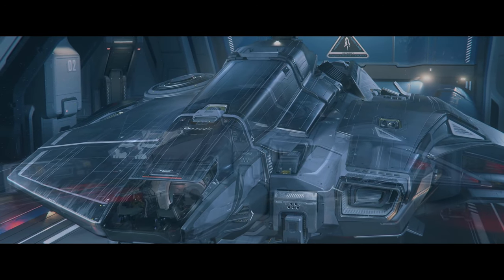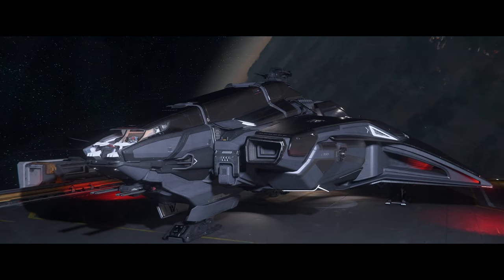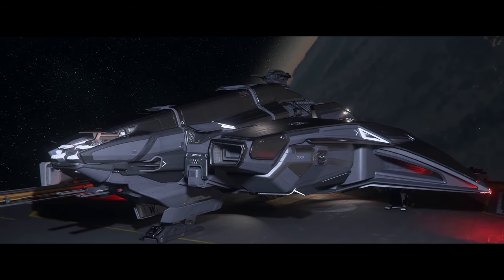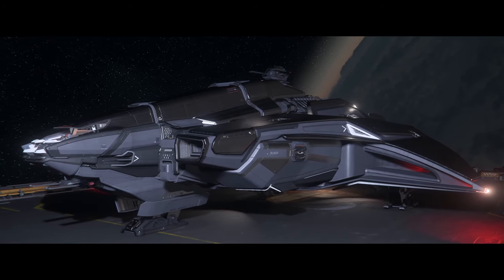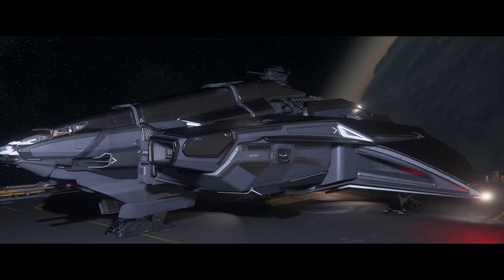Also added are water simulation and rendering improvements. The water in Star Citizen now supports a multi-scale GPU wave simulation to support dynamic reactions to thrusters, aerodynamics, waves, and explosions and collisions. The rendering has also been overhauled with improved waves, reflections, refractions, underwater fog, and helmet effects.